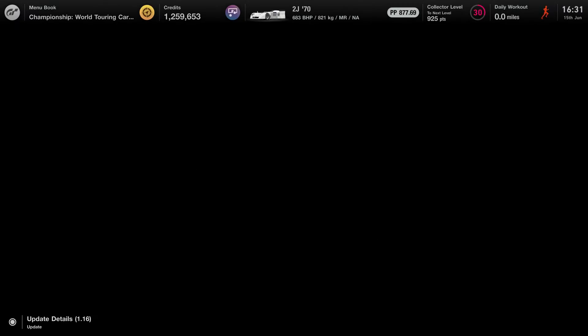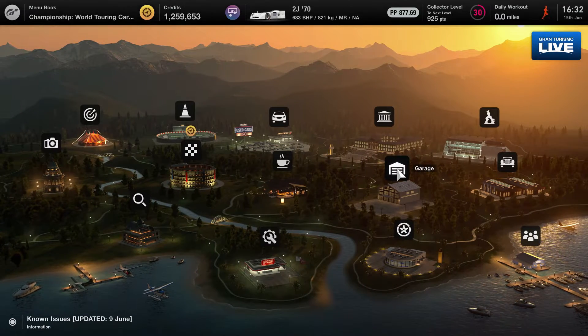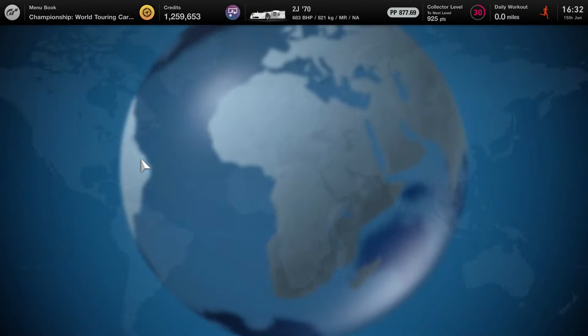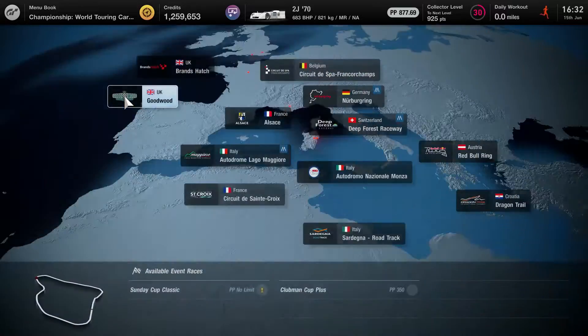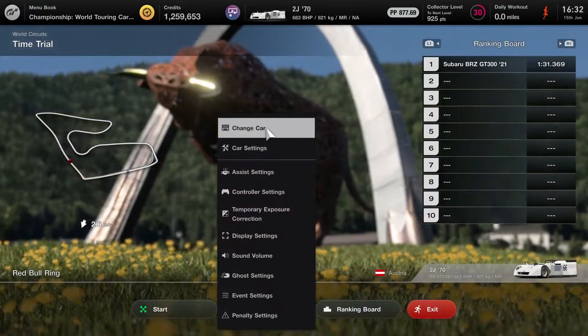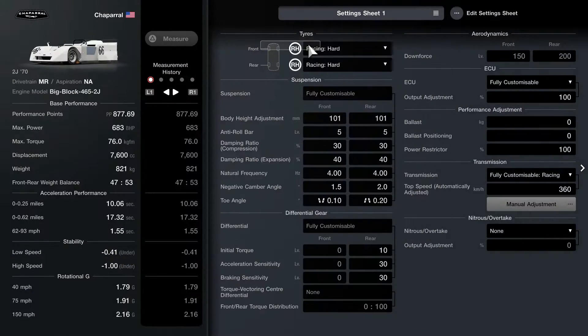I did this on a whim because the car was in the Legend dealership and I thought it's an interesting car that I've never driven before in another game. It turns out to be quite useless for a lot of things. So here we are, we're going to cut to Red Bull and I'll show you what I do to the car.